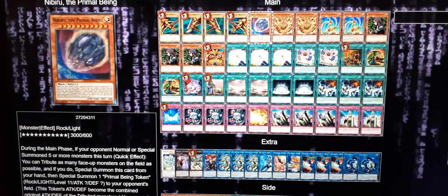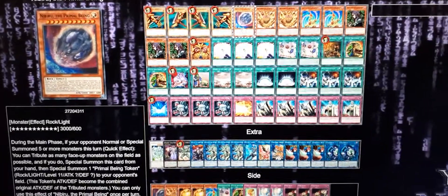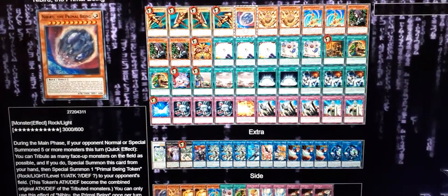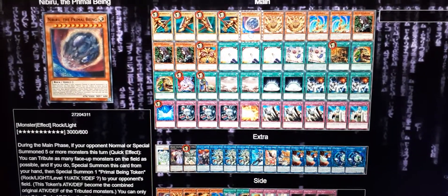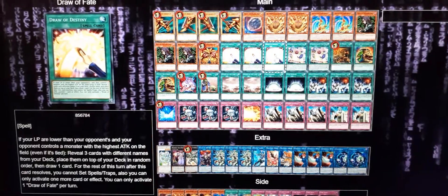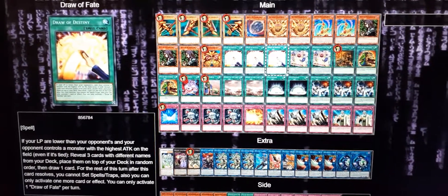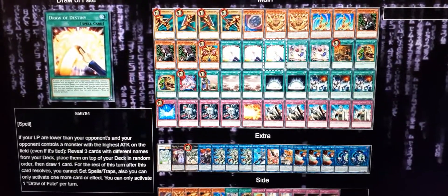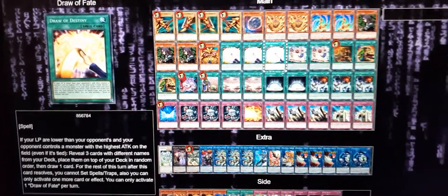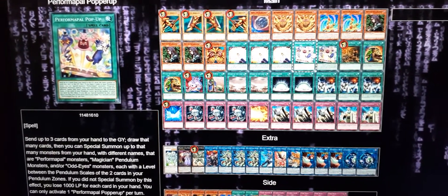Combined with Witch on the field you can search Nibiru so we only have it at one, just in case you open Dark Factory with Witch. If you know you're playing against a combo deck they'll try to play around Nibiru or won't summon as much. We run Draw Fate - that's the main card of the deck - you stack what you want and need. We run two Performapal Popper-Up.